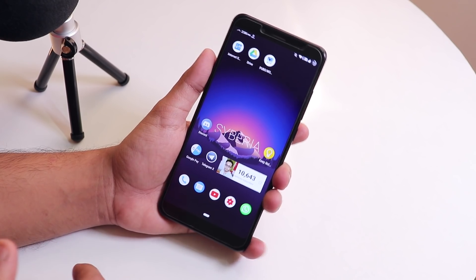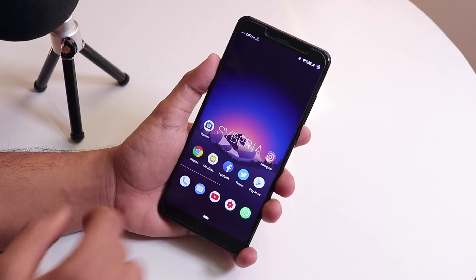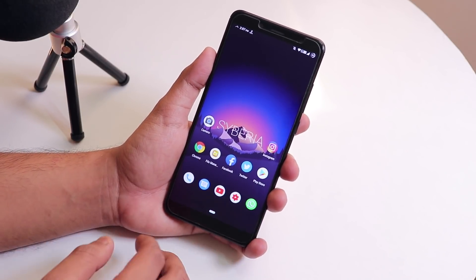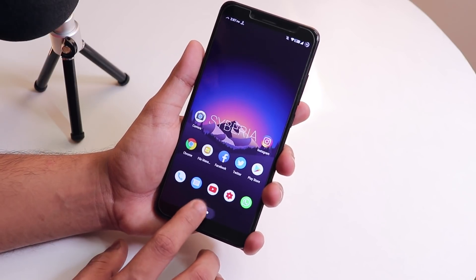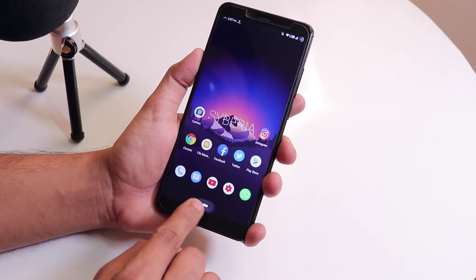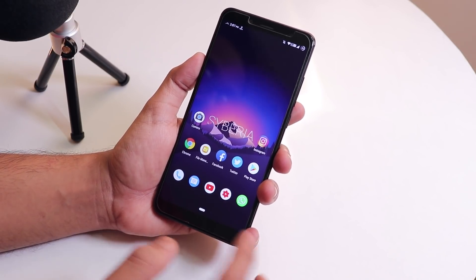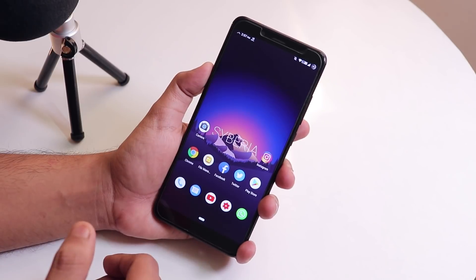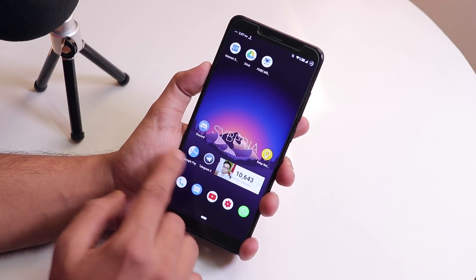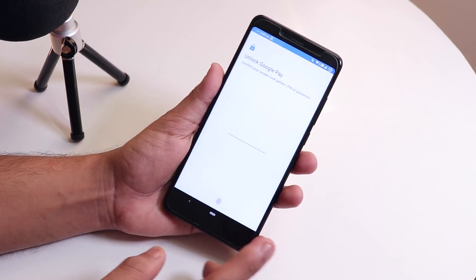The first thing I noticed after flashing this unofficial build is the haptic feedback — it feels far more premium and super light to the touch. The haptic feedback has been improved in this unofficial build, which is a nice upgrade.